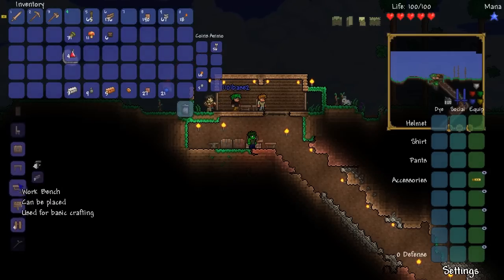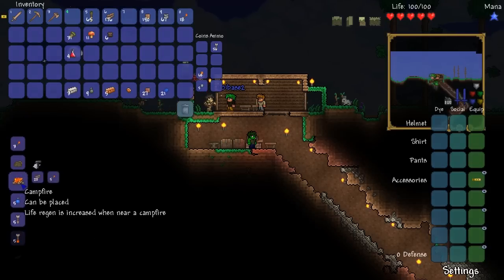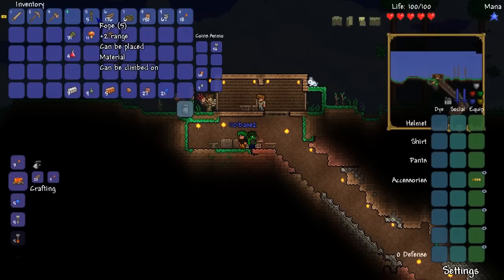Hey, I can make a fishing pole! So in one of those chests I put rope. If you want to carry those — those ten rope, you can make into a rope coil. You need ten to make a rope coil.